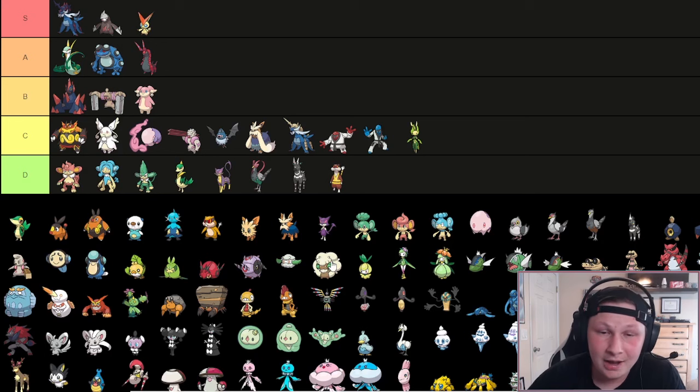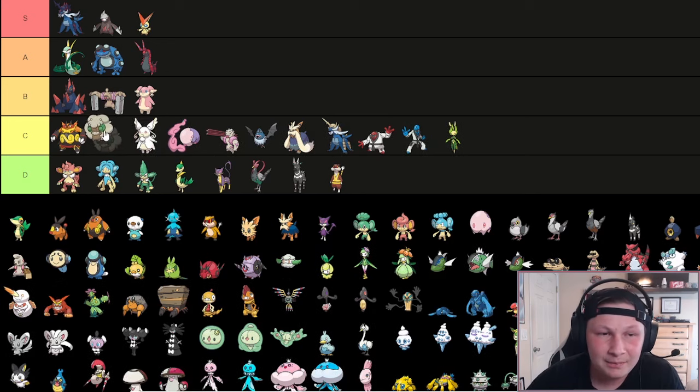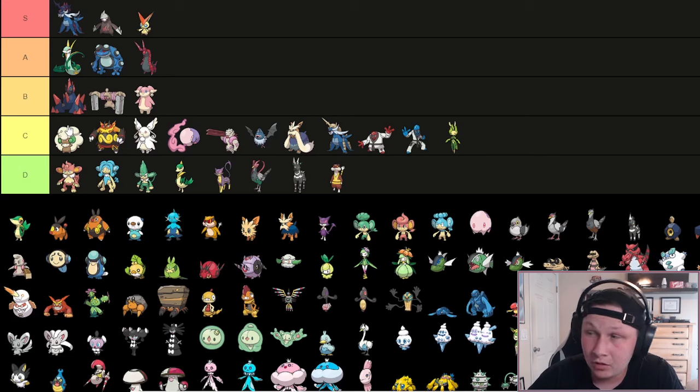Big Whimsicott - I think I'd be remiss to put it anywhere higher than C tier. Good value in C tier. I think it's a good Pokemon - Prankster Credibility, Defog, Encore, things like that. It can be very annoying and Sub-Leech is incredible. But again, stats and typing just kind of let it down.